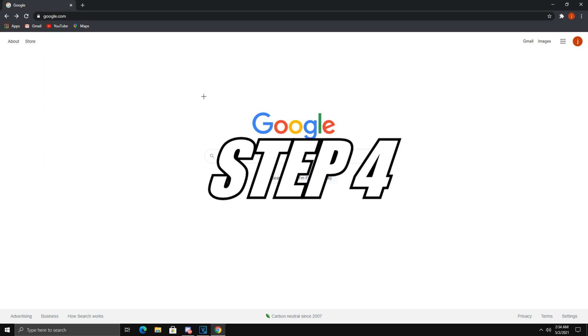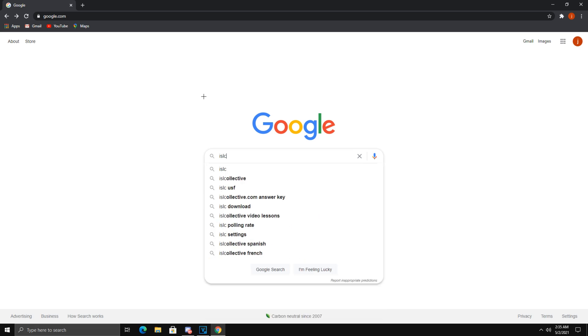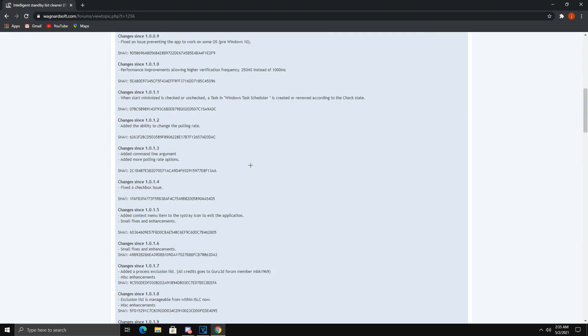Now let's get into my favorite FPS boost program to help maintain frames while you're actually on Fortnite. You're going to have this program open every time you play Fortnite — I swear by it, it's helped my frames become way more stable. Out of all the ones I've tried, this is the best. The program is called Intelligence Standby List Cleaner — I'm not sponsored by it at all. Go to Google and type in 'ISLC' — Intelligence Standby List Cleaner — then hit Enter. Click the first result at the top.